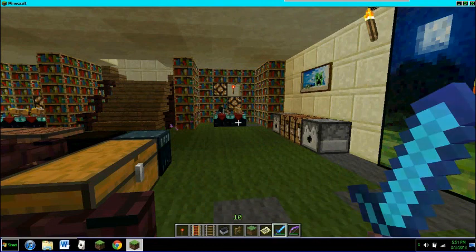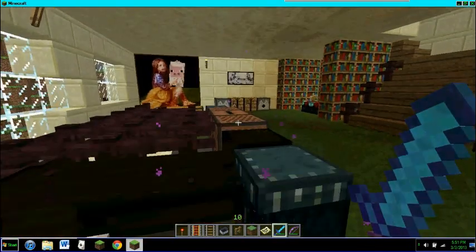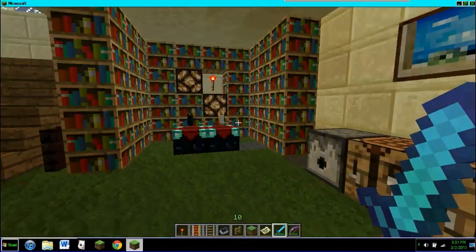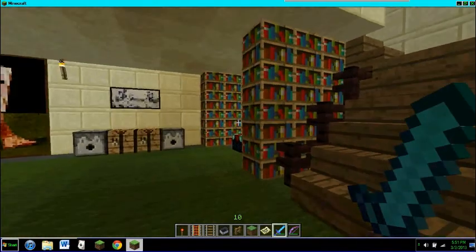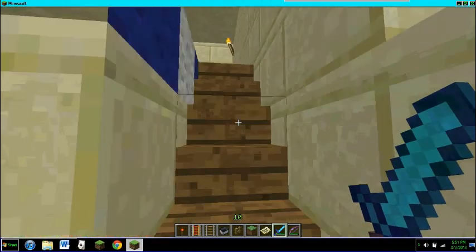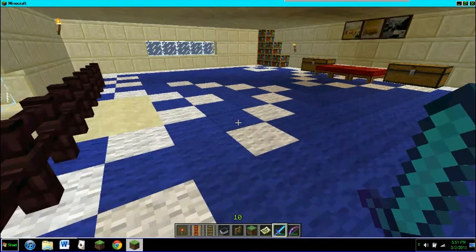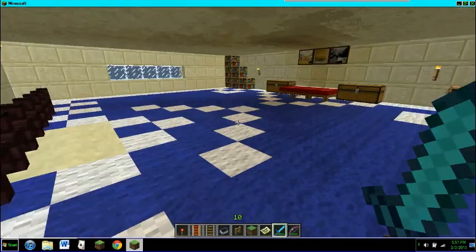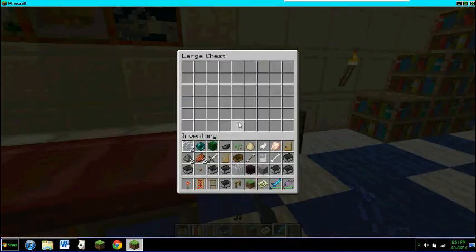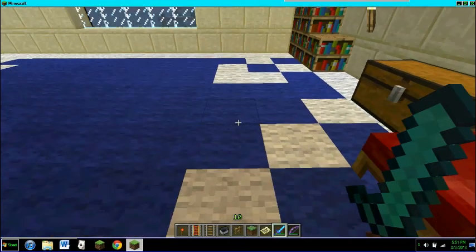We've got enchanting up here, some more crafting, a stereo, ender chest, all that good stuff. Some paintings on the walls too. The first floor is the bedroom with a funky carpet — I'm not sure how I did that. Just the bed and a chest on either side, and that's pretty much it for this one.